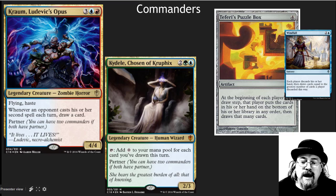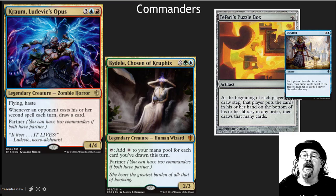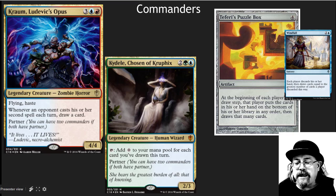The commanders have a really cool theme. Number one lets you draw extra cards when your opponent casts their second spell on a turn, and works really well with a commander that gives you mana for each card you've drawn this turn. When you combine this with things like the Puzzle Box or Windfall, it can generate giant numbers of cards.